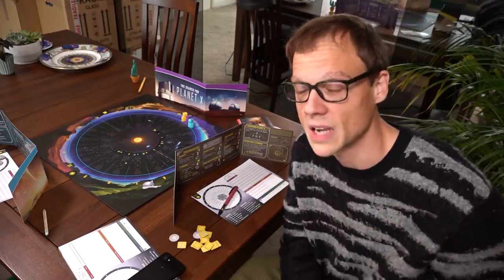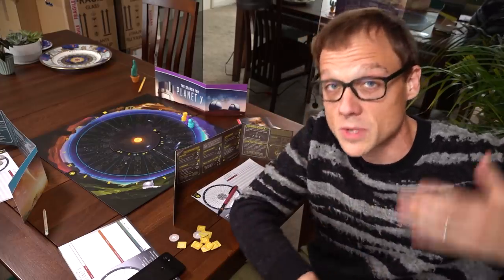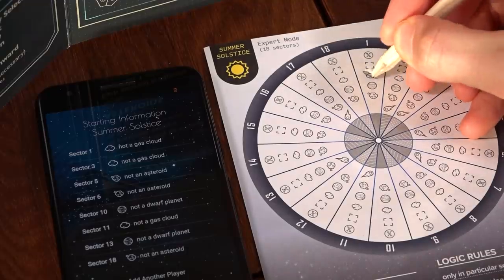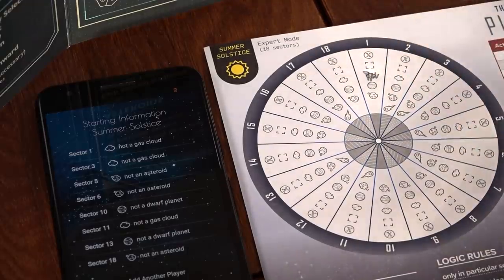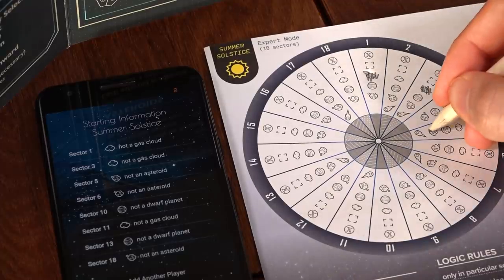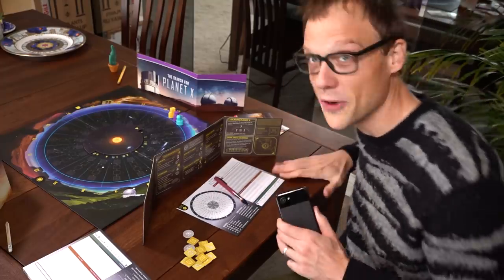The game uses the word 'truly' there because in all of your simulated stargazing, Planet X appears as an empty sector. So it's only by populating this entire circle with objects and figuring out where everything is that you will finally be able to work out where Planet X has to be through process of elimination. As a final bit of setup, the app will feed each player secretly a few additional crumbs of information, letting you know where a few of these things won't be found. And with that the game is afoot.